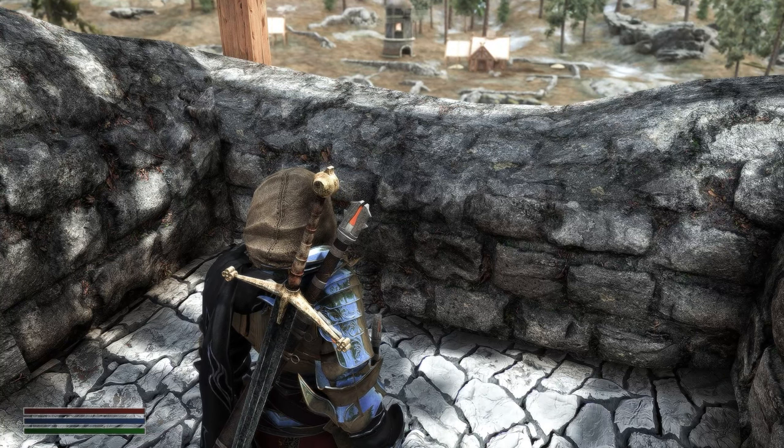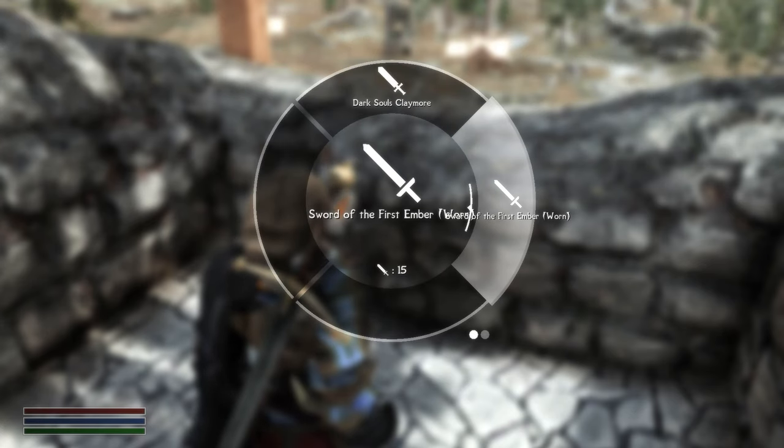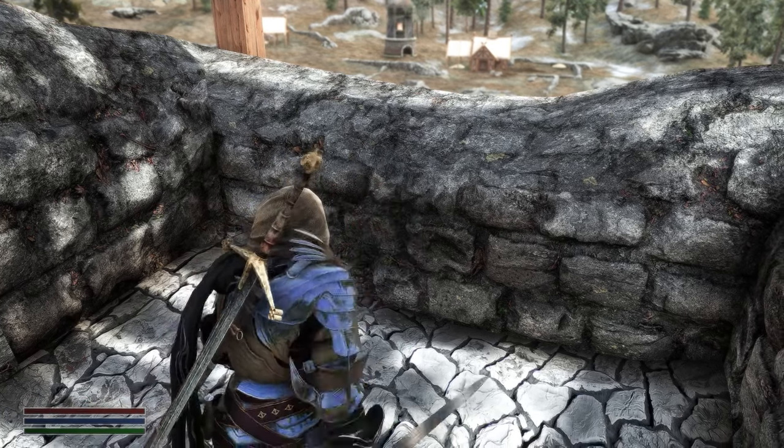And there you have it. You can now see we have our one-handed sword alongside our two-handed one, right on the back ready to be used.